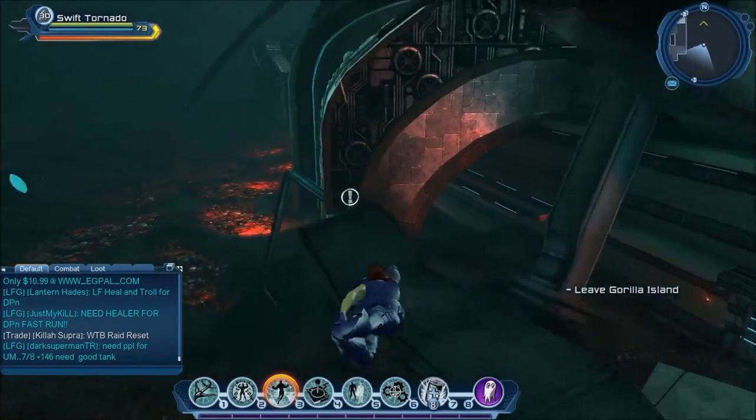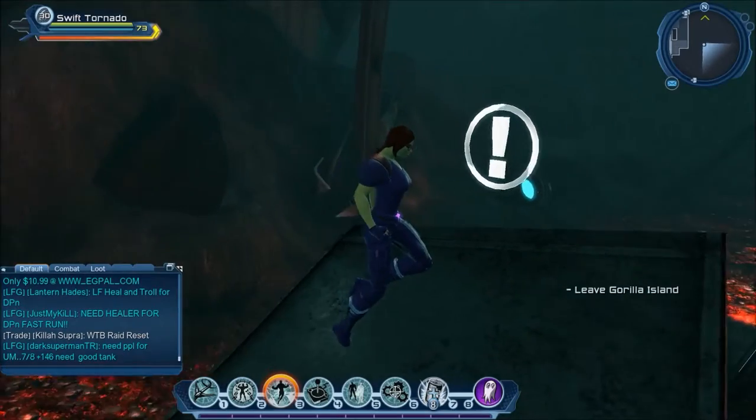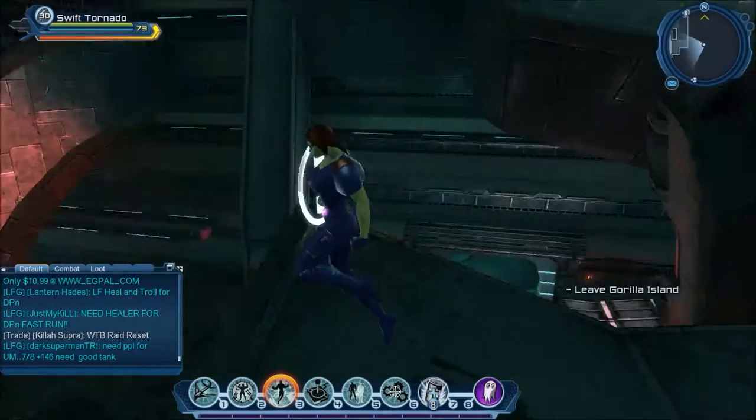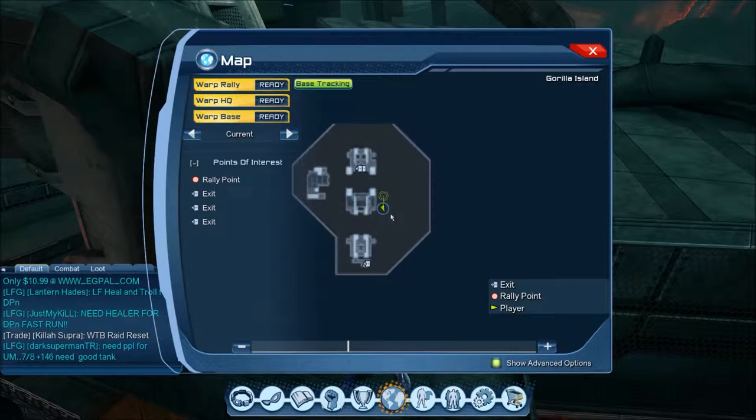We just found it. It's already showing white because I already picked it up, but this is where the third briefing is — the Vicky Vale briefing. I'm going to be showing you where it is on the map. On the map this is where the third briefing is located, and that is where my waypoint is.